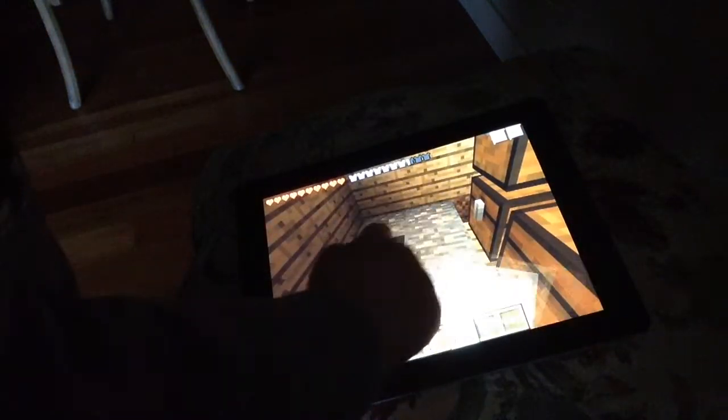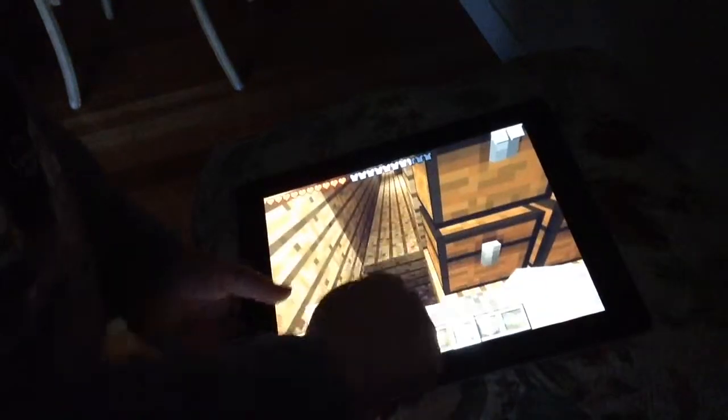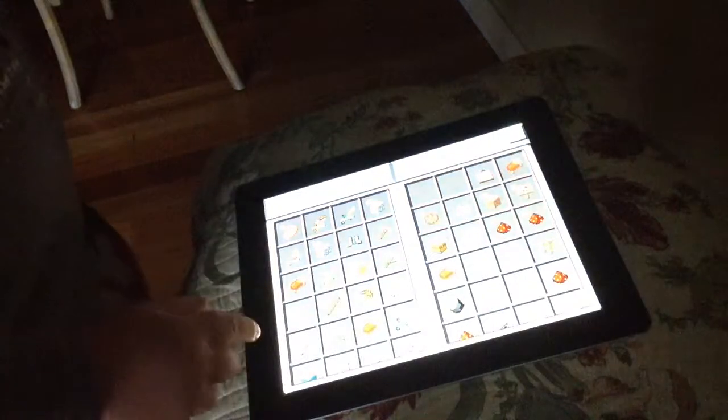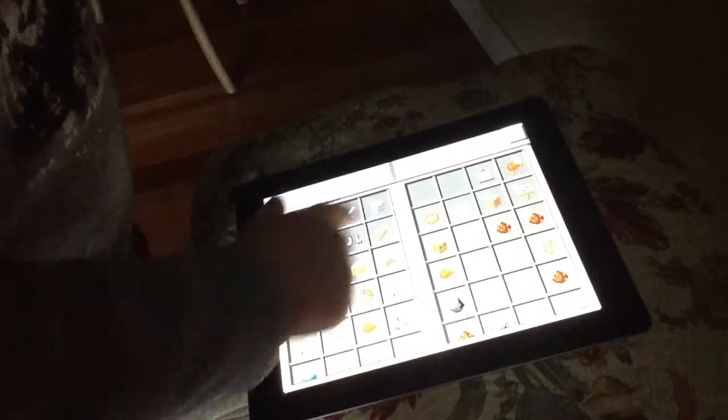I'm just going to do that all the way down to here — and I've still got 11 pieces of iron. So this is my floor so far. I just need to put my door down, and I need to chuck some stuff away. I'm going to put it in a chest.